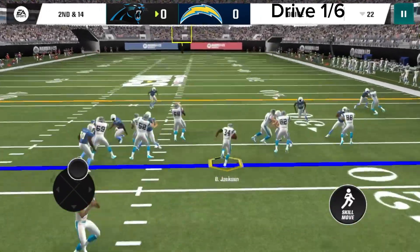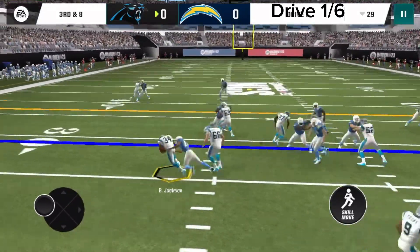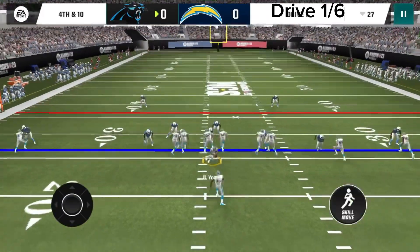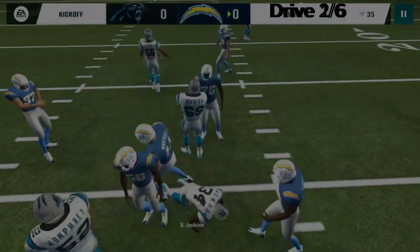Second and 14, we hand the ball off and Bo Jackson gets a good 6 yards. We try a Z close here, but that gets us absolutely nowhere as we get tackled at 4th and 10. I try a last ditch effort with halfback plunge, but in the end it does not work for us as turnover on downs. And we actually went down the ranking.